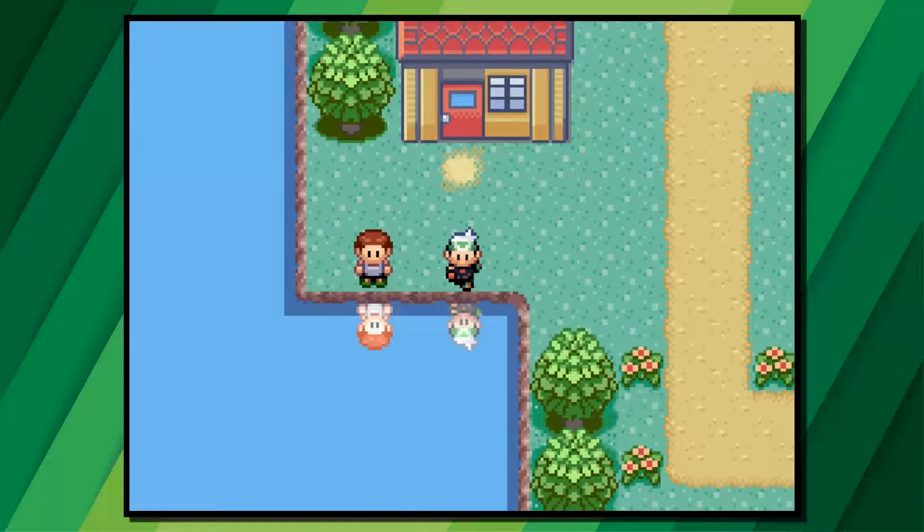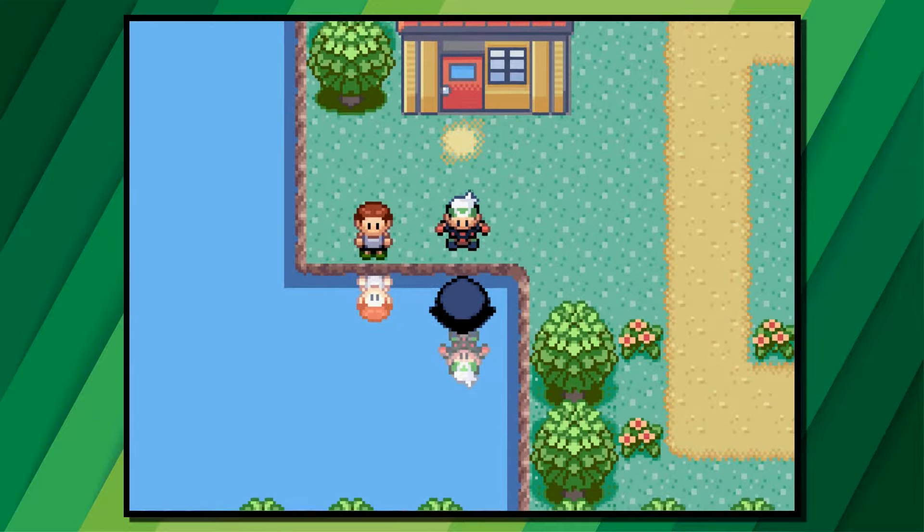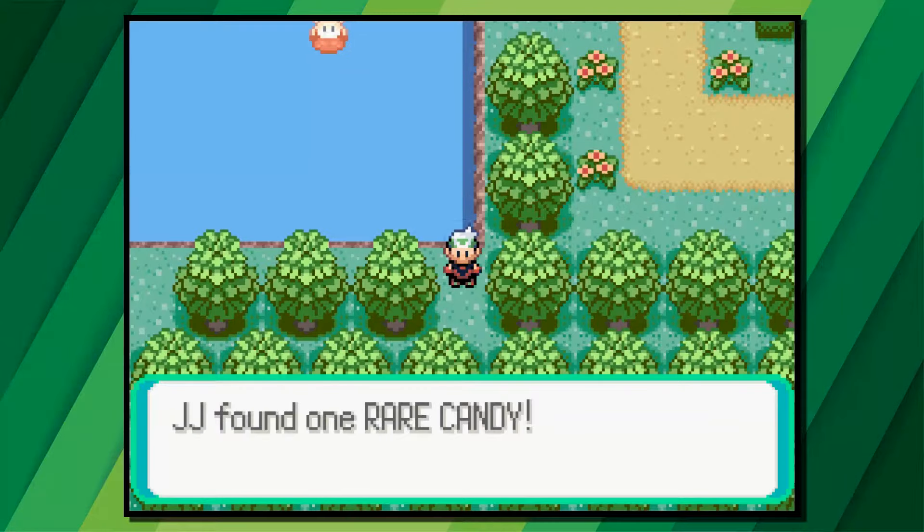Finally, in Petalburg City, head to the small pond and use Surf. Head south and you'll see a small piece of land to get back onto, and then without moving press A and you'll find an invisible rare candy.